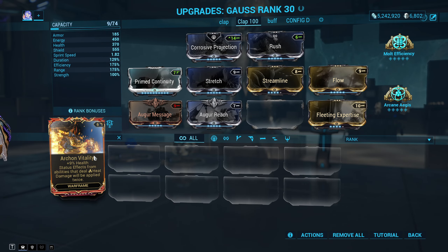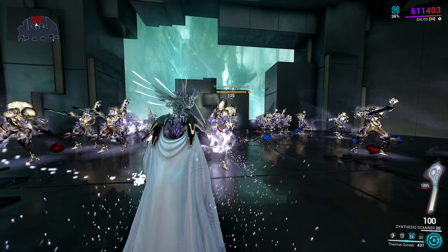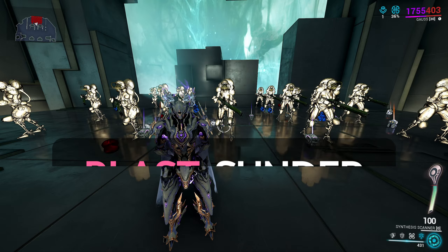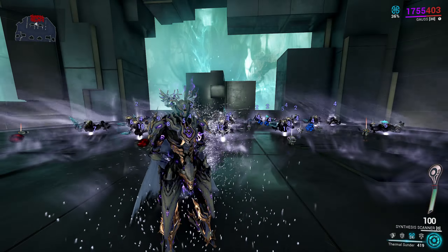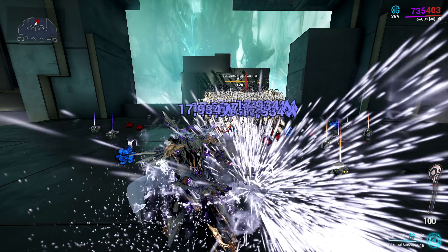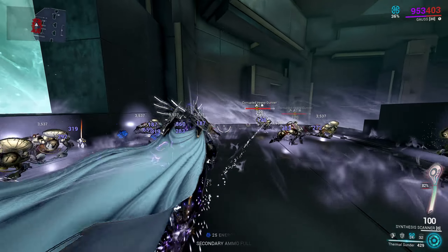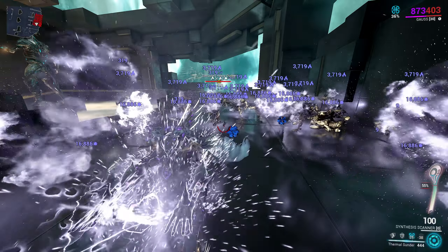We can enhance this even further by incorporating the Archon Vitality mod, which causes each cast to apply two heat effects instead of one, increasing damage output significantly. The third Sunder element is Blast: when enemies are already afflicted with an elemental effect, casting sunder with the opposite element eliminates the existing effect, generates the blast status, and inflicts all remaining damage from your heat status effects onto enemies directly. Furthermore, if your battery is above the red line, blast sunder will also permanently strip enemy armor — the amount stripped depends on your battery level at casting. Ideally, be at full battery before using blast for a full armor strip.